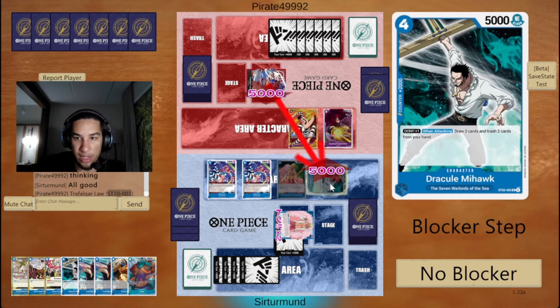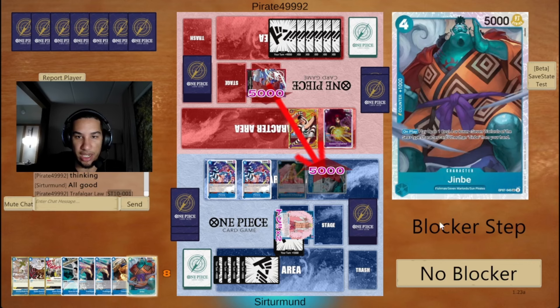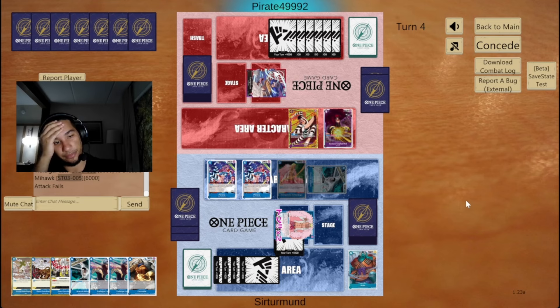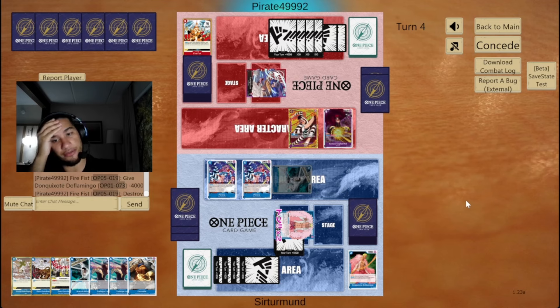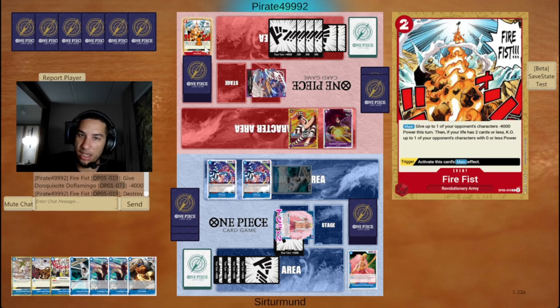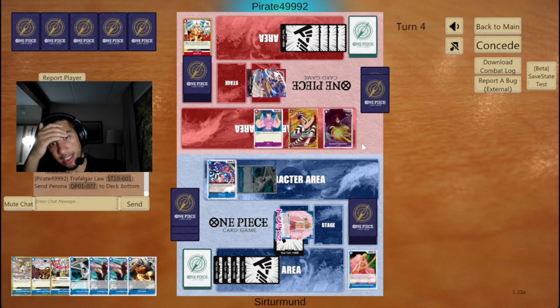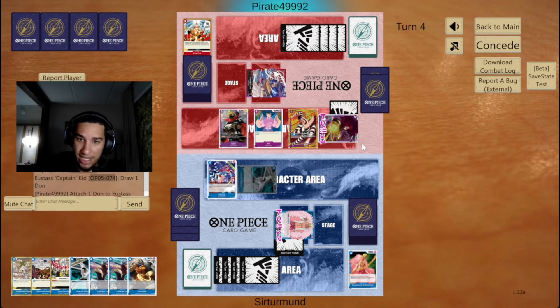So the opponent is going to try to just attack into my Mihawk. I'm going to just give you the 1K. I think saving Mihawk is important — we can give it 1 done and be able to cycle. I don't want this Red Rock. Yeah, you're going to bottom deck the Fire Fist Doflamingo. I guess if they don't have the race match, they're not going to attack at all. Oh, they will attack anyways.